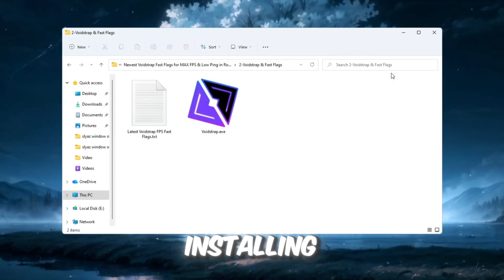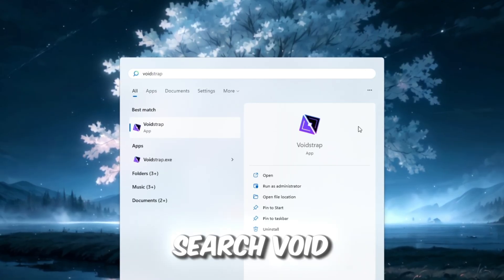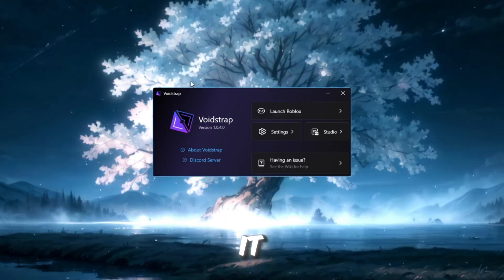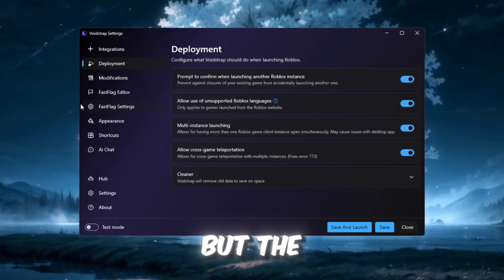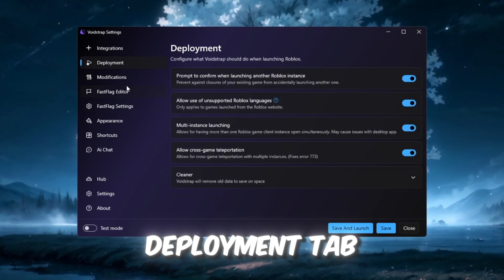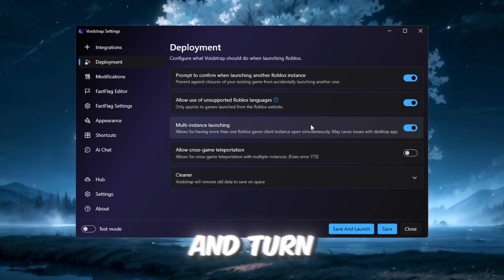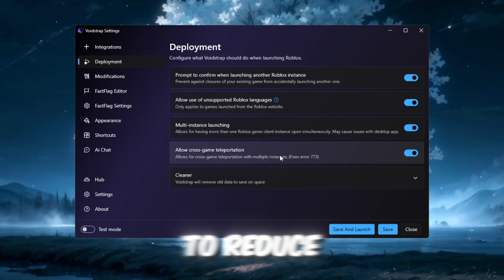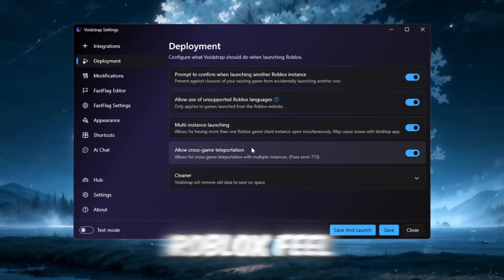Start by downloading and installing Voidstrap from your FPS Boost Pack. After installing, search Voidstrap in the Windows search bar and open it. Inside the launcher, the settings tab shows basic information, but the real performance boost comes from the deployment and fast flag editor sections. In the deployment tab, enable multi-instance launching so multiple Roblox sessions run smoothly, and turn on cross-game teleportation to reduce loading times when switching games. These features already make Roblox feel much faster.